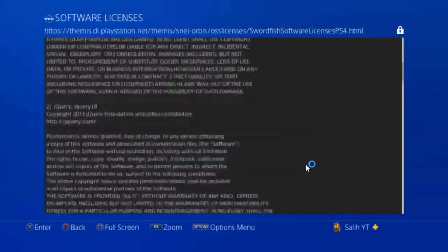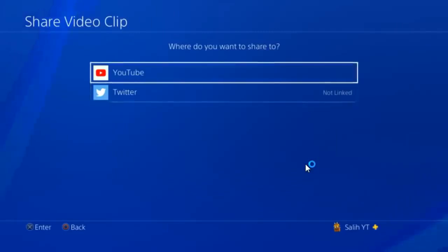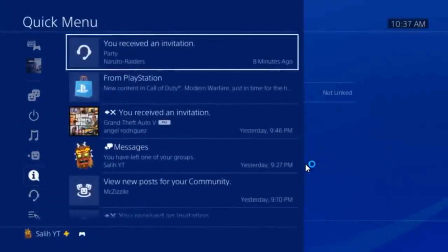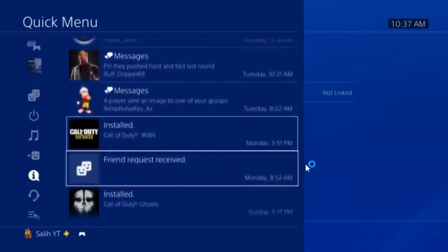When you're there, wait for it to completely load, then hit the Share button and go to 'Video Clip.' Once you're there, hold the Home button and go to Notifications.